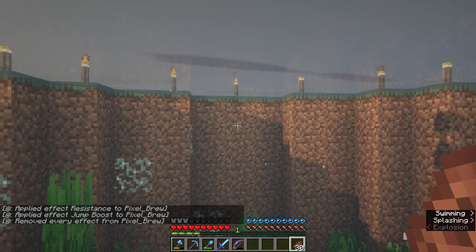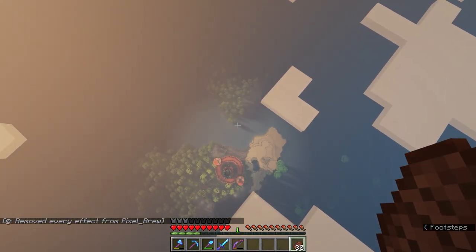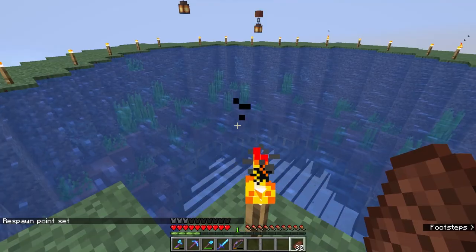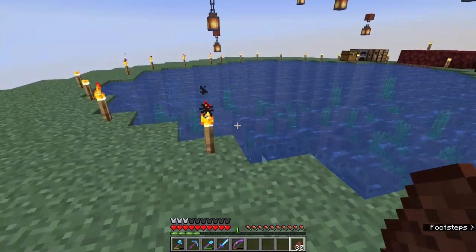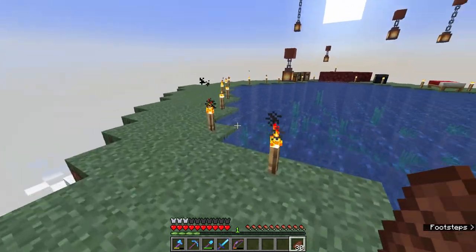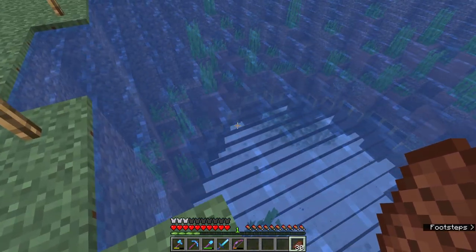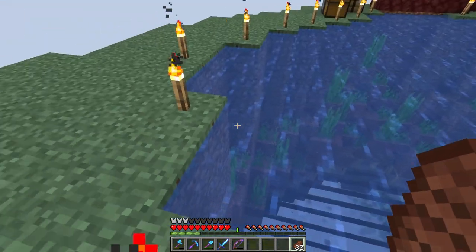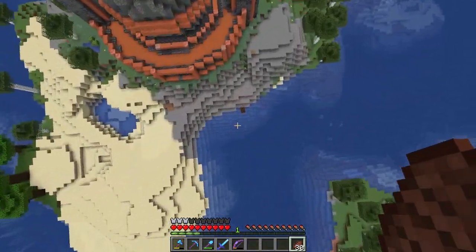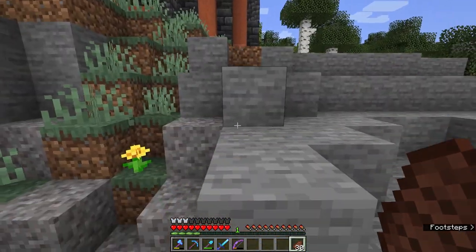With the jump boost, we barely made it — what a good time — and then we just jump off. That's what we did last episode. I really dig how all of this has turned out up here, it's looking pretty good. I'm not a huge fan of grass going right up to the water, and I think there's some decorating we can do on the inside — most of it's dirt and terracotta currently, maybe a little granite.